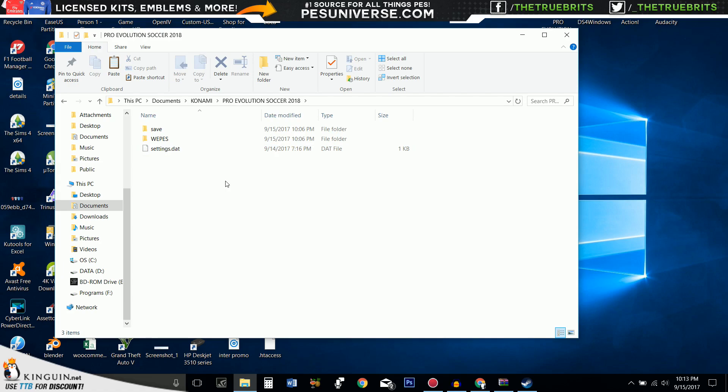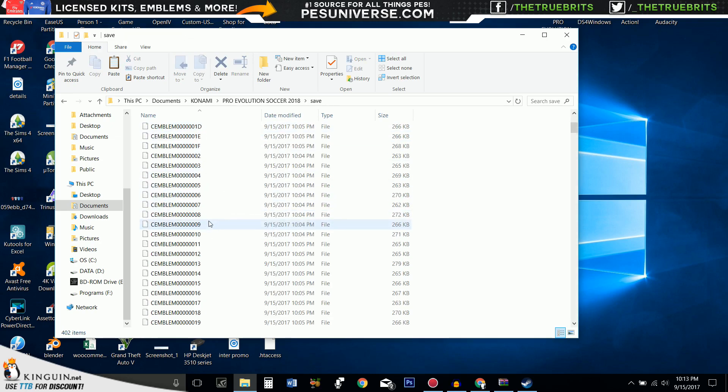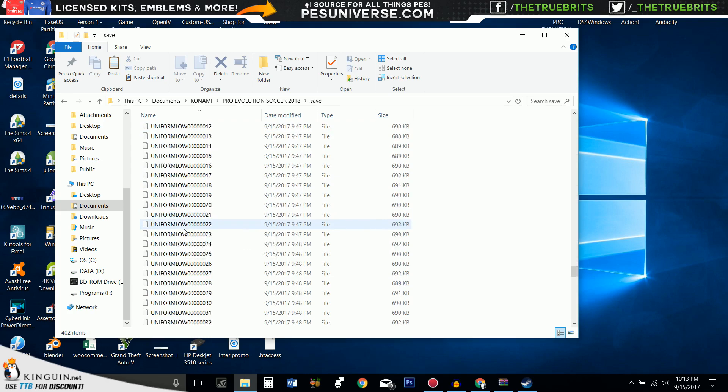I have a lot of files in there right now. Once you're in there, you're going to have a WEPES folder. You may not have WEPES to start with — don't worry about it, we're going to do that in just a second. Inside there is where you're going to find all the goodies you need. If you want to remove everything, you go into the save folder, and all of these files — the uniforms, the competition logos — are all right there at your disposal.